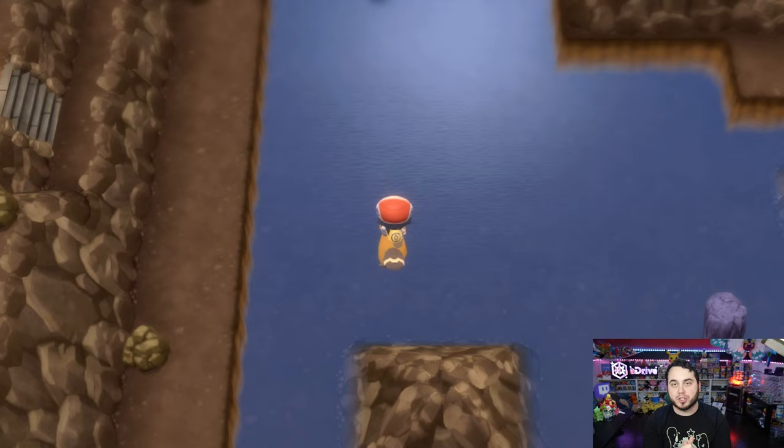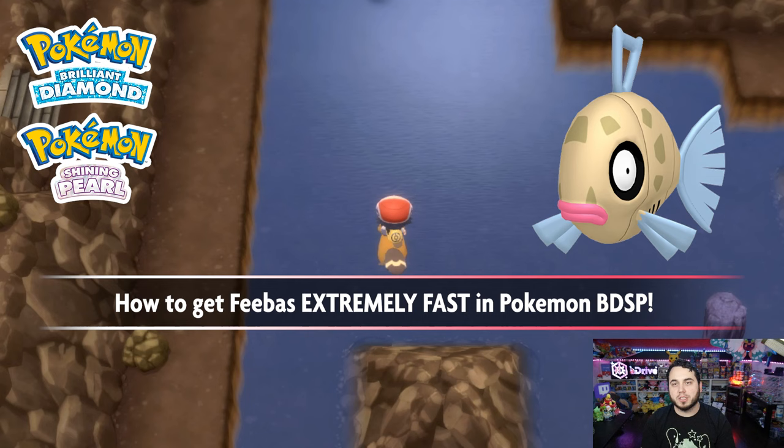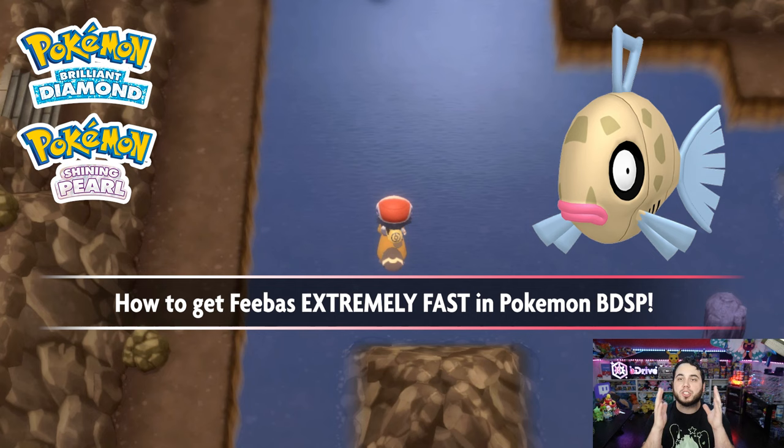Hopefully this video is helpful. Be sure to help share this around, like the video, and subscribe if you're new. If you're looking for the Prism Scale to evolve Feebas into Milotic, that is found in the Underground — you've got to do some mining. I'm pretty sure the beauty mechanic still works with the poffins, but I haven't tested it myself. I do know that you can find Prism Scales in the Underground. If you want to shiny hunt Feebas, this is a great way to do it — you can fish right here and have a really high Feebas spawn rate. The tool indicates having Illuminate, Arena Trap, No Guard, or Suction Cups when you fish, as those abilities will guarantee your hook and give you a higher chance to fish up Feebas.